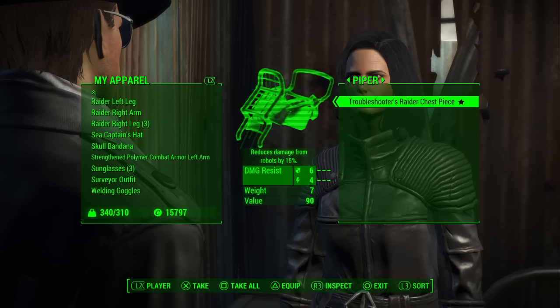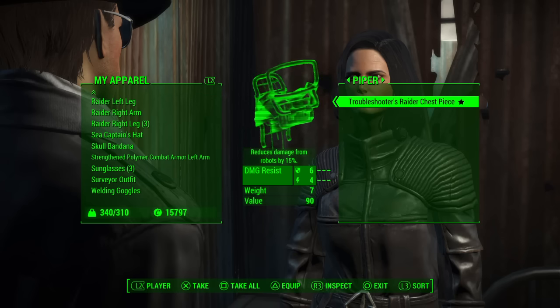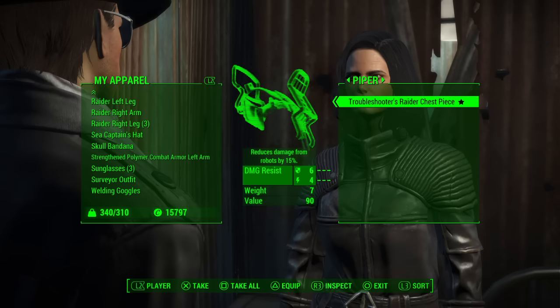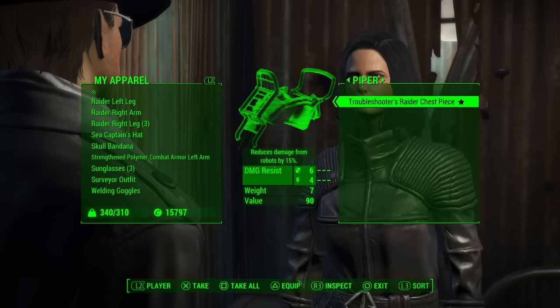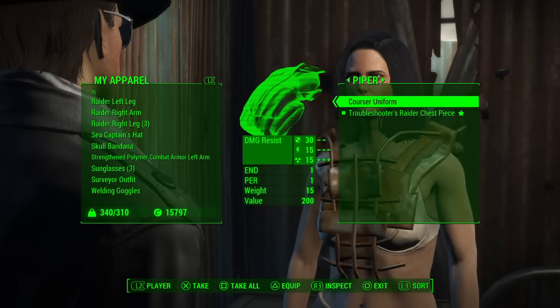Okay, what you want to do is use any type of raider chest piece. So I've got her in Outcast and Corsair armor right now. As you can see, it disappears. So you put like a raider chest piece into their inventory — something they can't wear with that particular outfit — and automatically it's going to do that.